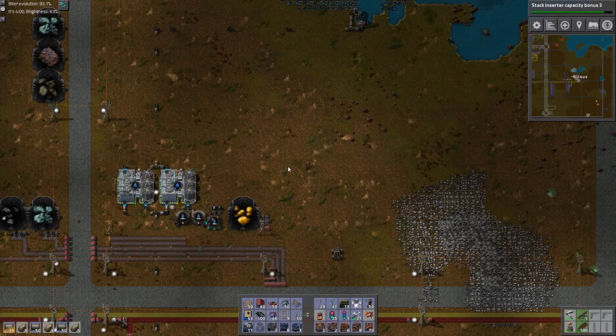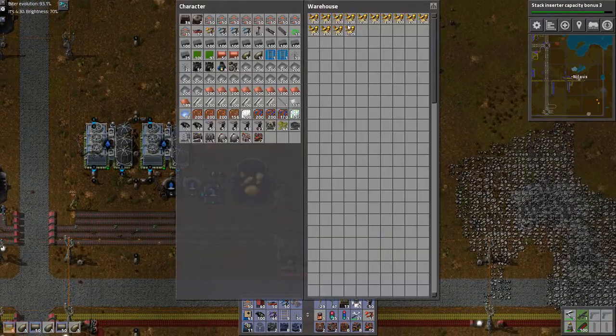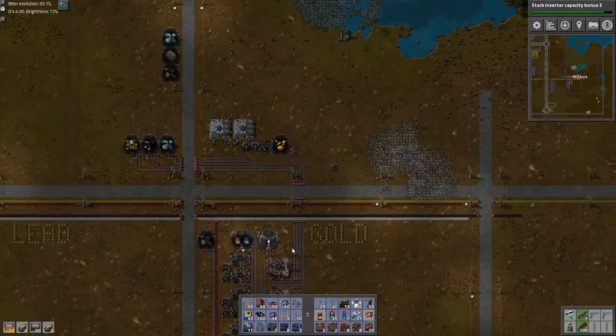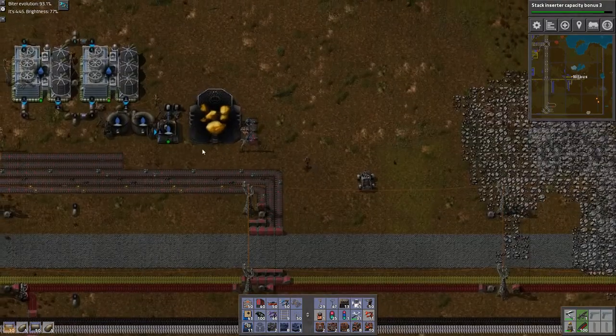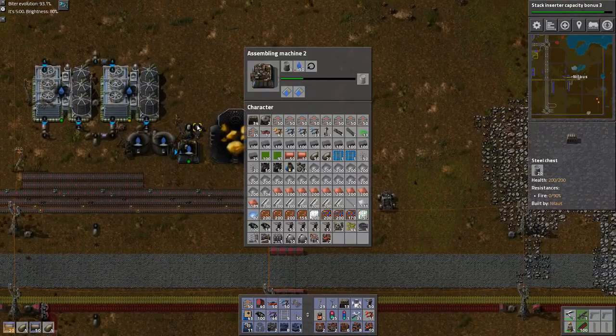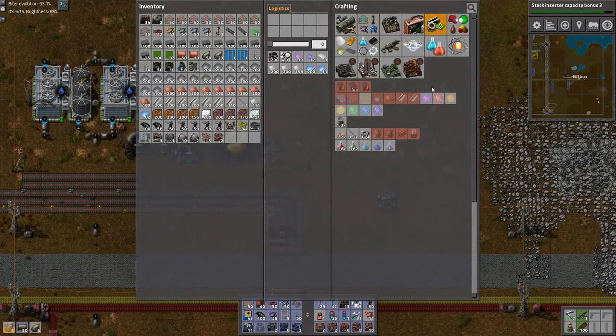Hello and welcome, my name is Nilaus and this is episode 38 of our Let's Play campaign of Factorio with Bob's Mods and Angel's Mods. We created some gold ore last time. It's been running for a bit but not very long. This one is now emptying and it's actually using a hell of a lot of these barrels.